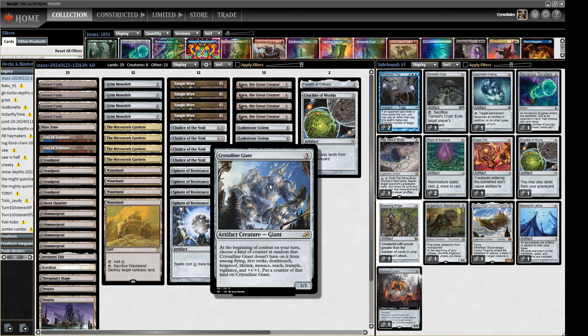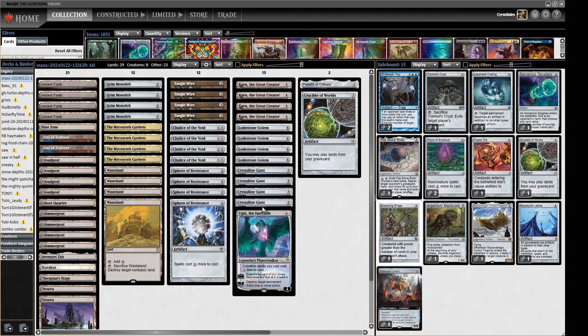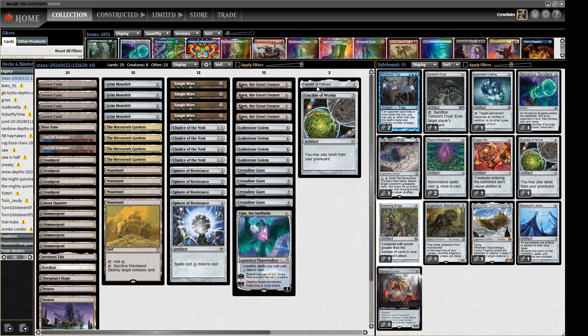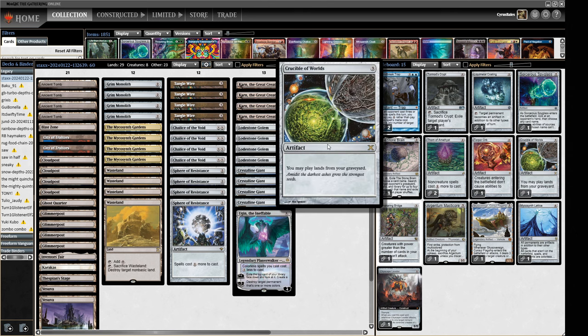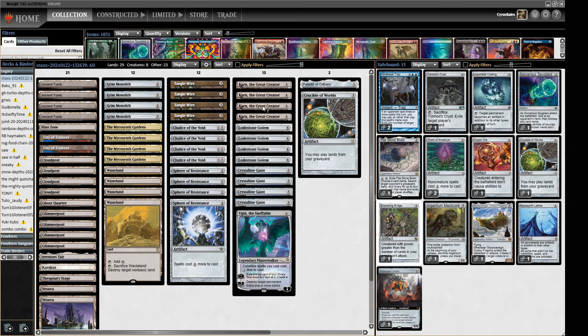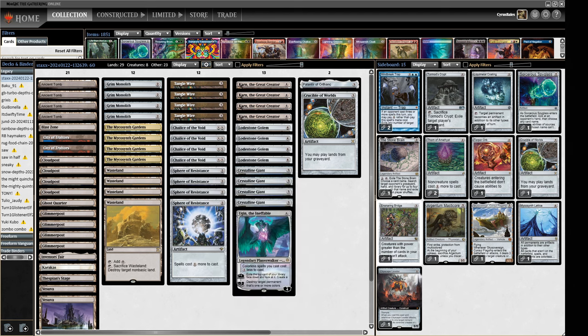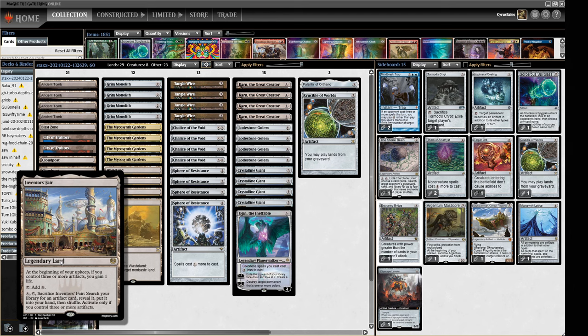Crystalline Giant has been pretty good so far — who doesn't like seeing it? For other threats we have Palantir for card selection and draw engine since we have high CMC cards in the deck. We have Crucible because we have Wasteland, enabling a Wasteland lock. Then we have Karn which can fish up our entire wishboard. We have Ugin which provides a steady stream of threats and removal. To power everything out we've got Ancient Tombs, City of Traitors, Grim Monoliths, and some Cloudpost and Glimmerpost — we're not a Cloudpost deck, it's just useful for a colorless deck. Quality of life changes include Inventor's Fair, which is better than the Tabernacle we had before, and Palantir is a new addition.